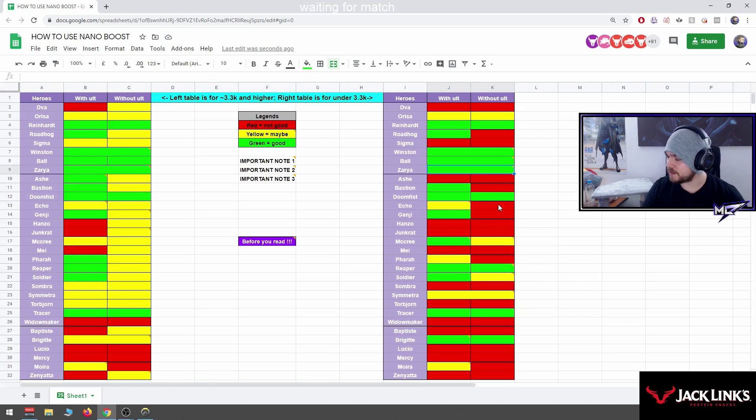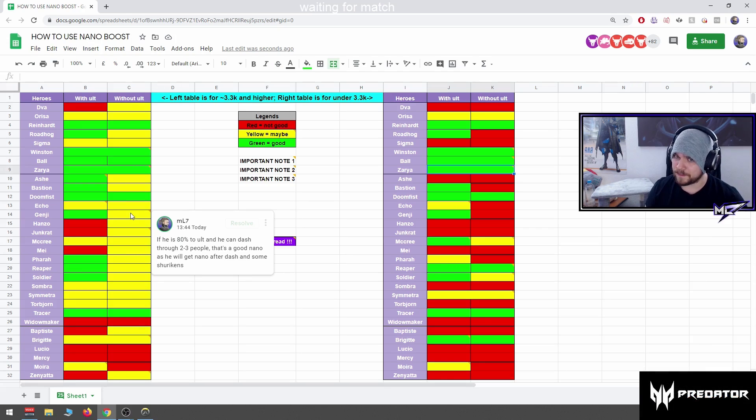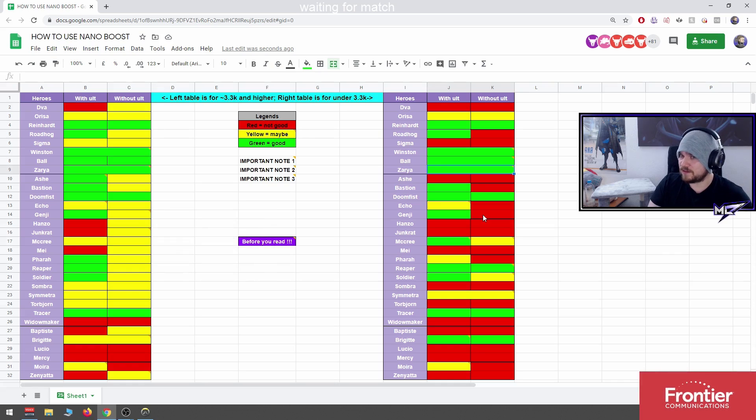Echo without ultimate is not that good a nano target in low SR. Genji: nano him only when he has blade. If he doesn't have blade and has 70%, he will probably feed. On the left table I give an explanation — if Genji has 80% ult and can dash to two or three people, or he asks you to nano because he's close to blade, nano him.